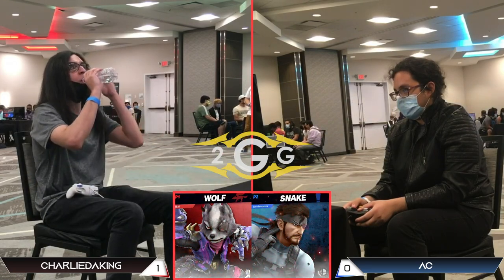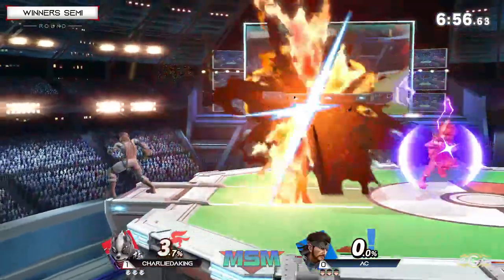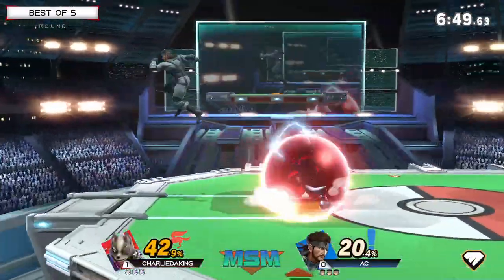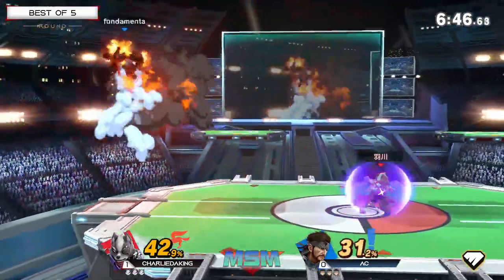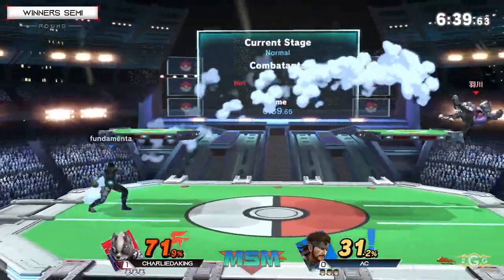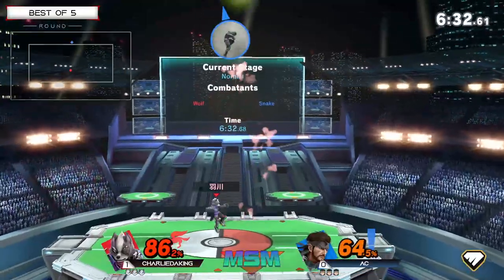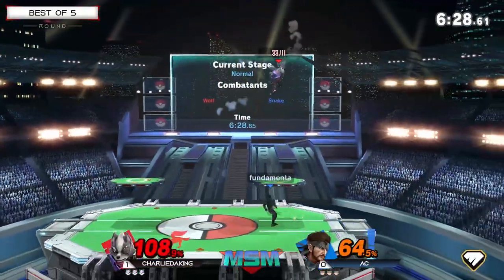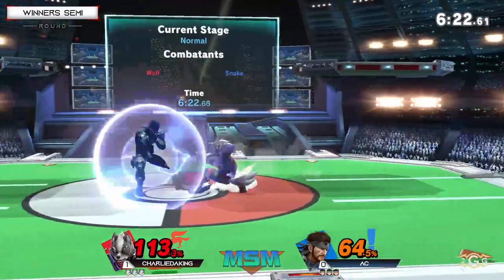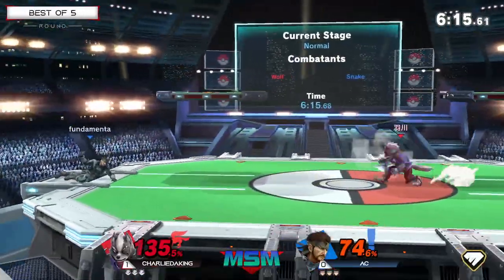Going into game number two, Snake is going to be the character that comes out from AC — time to put the pocket Fox away and put up the real character. I don't know what AC's mindset was in that matchup, but he's the one here fighting for top eight. I like to think it wasn't necessarily a game he planned on winning, but if he's serious about Fox as a secondary for certain matchups, you have to be willing to take a loss to get some real experience. After game one, he's still fighting for money, pride, and ranking — Snake is clearly his best character.